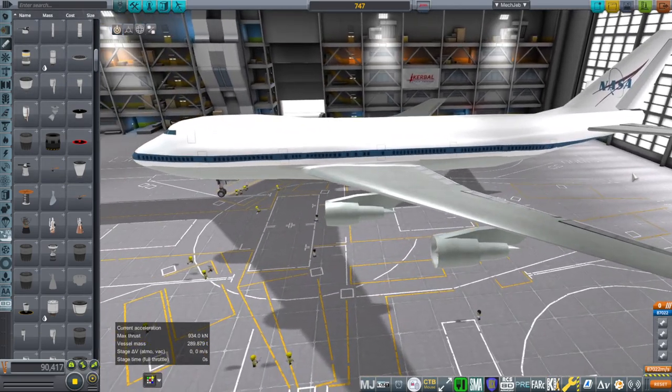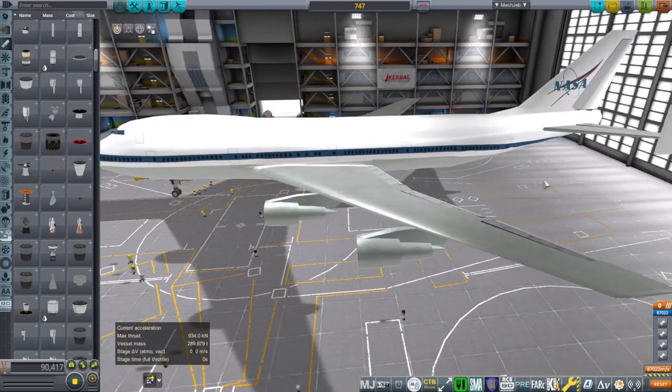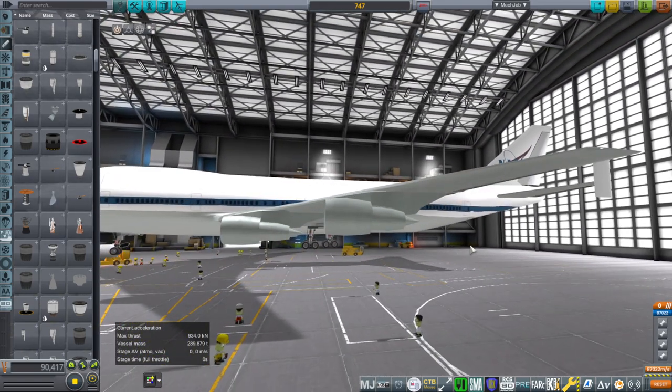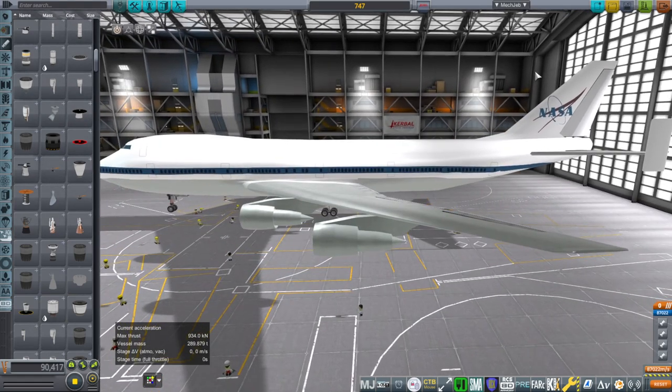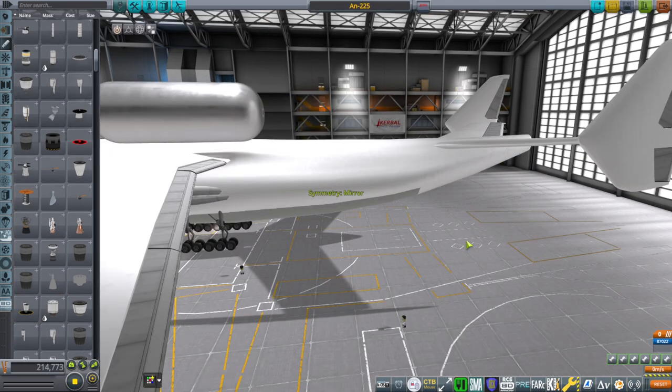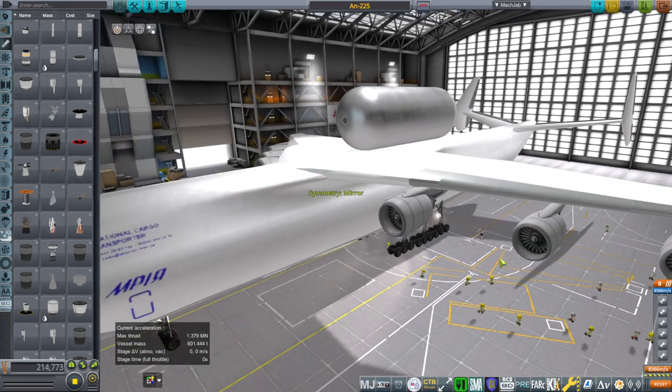We are going to test out this 747 in a video — I have not tested it yet — and there are some quirks to it. But let's just go through the other planes included in the mod so that you know what they are. One other big one is, of course, the AN-225.